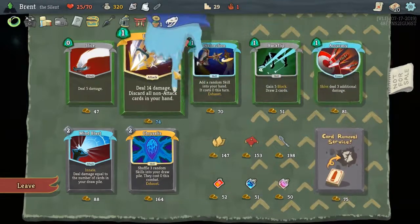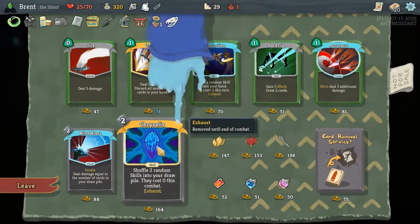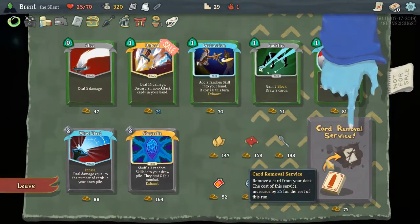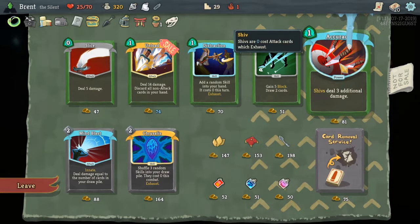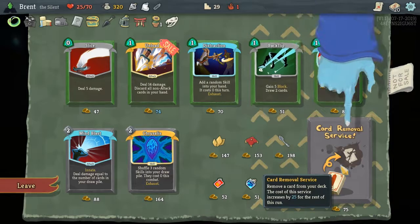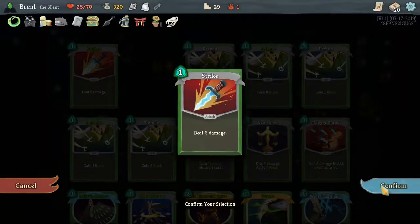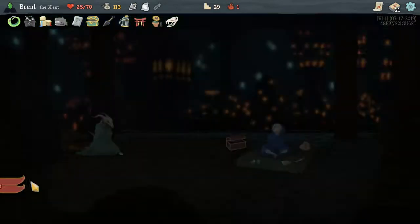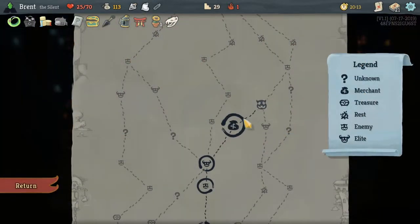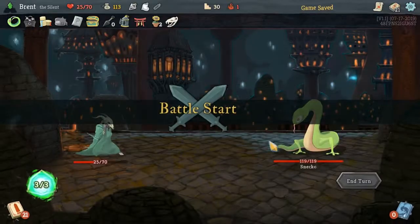Ooh, Accuracy. Try to look — card removal could also be good. Maybe card removal, Accuracy, Backflip — sounds pretty nifty. Yeah, I think that's what we'll do. I'll save the rest — I can't go back. I was gonna look at the potions, I forgot to do that.